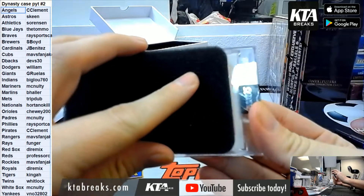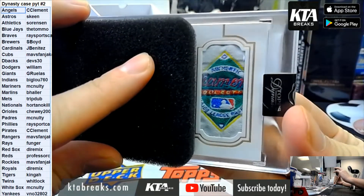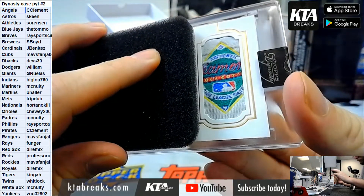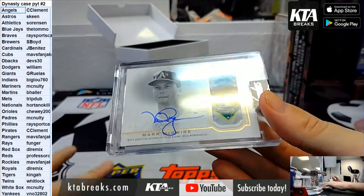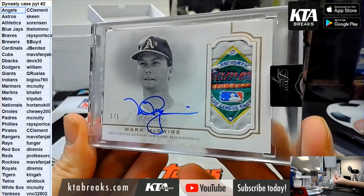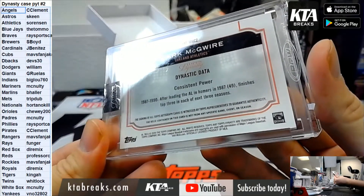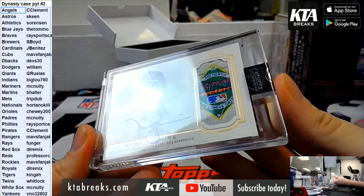Alright guys, good luck. 1 of 1 for the Oakland Athletics and Sorensen — that is Mark McGwire. That's dope.